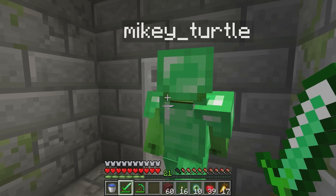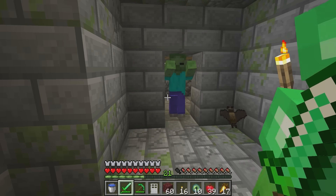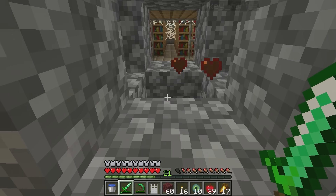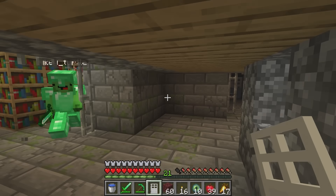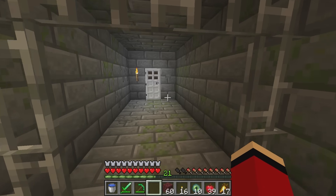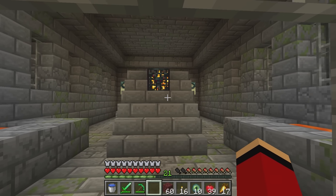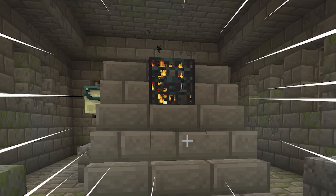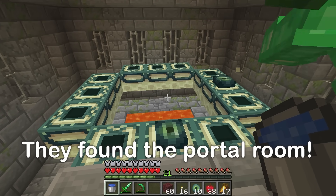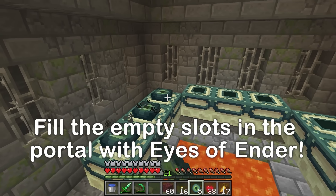A creeper! That spooked me — let's take out this creeper too. Nothing yet — no portal! Can't find it. Down there? Found it! This is the end portal! Now, the eyes of Ender go in the empty slots — let's fill them in!